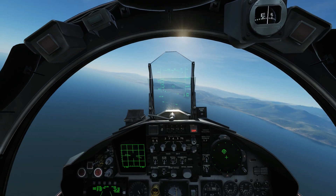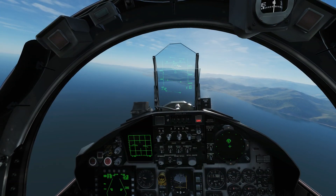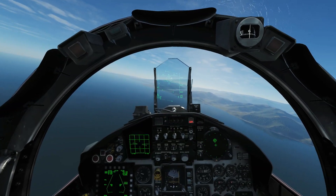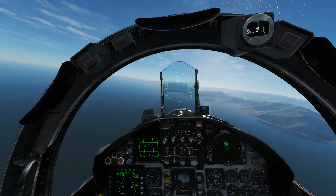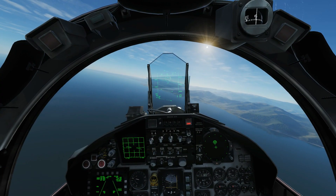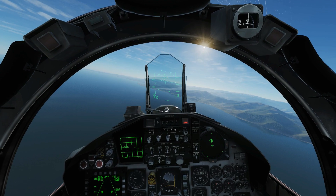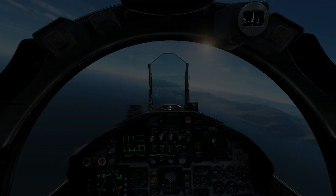Flying towards the SA-6 with Radio Assists on — missile 12 o'clock low. There you go, just saying there's a missile 12 o'clock low. So that is Radio Assists. As Sukho said, we believe it just works for aircraft that are supposed to have the missile warning system on them. I hope that was useful — see you later!